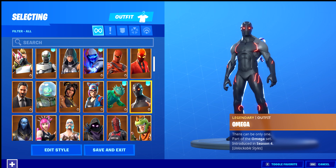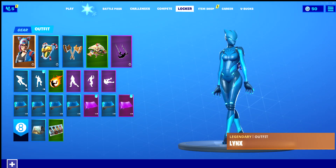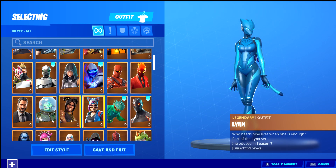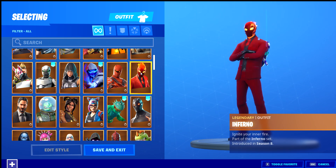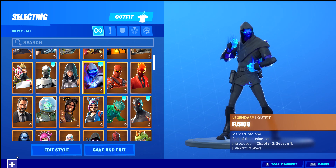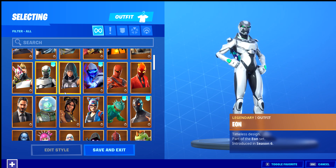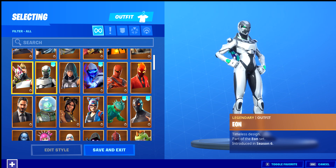Lynx, Leviathan, John Wick — not the OG one. Inferno, Hybrid. Fusion is the tier 100 for this season. Fate. And my OG skin, ladies and gentlemen — the Eon, introduced in season six. Very cool.